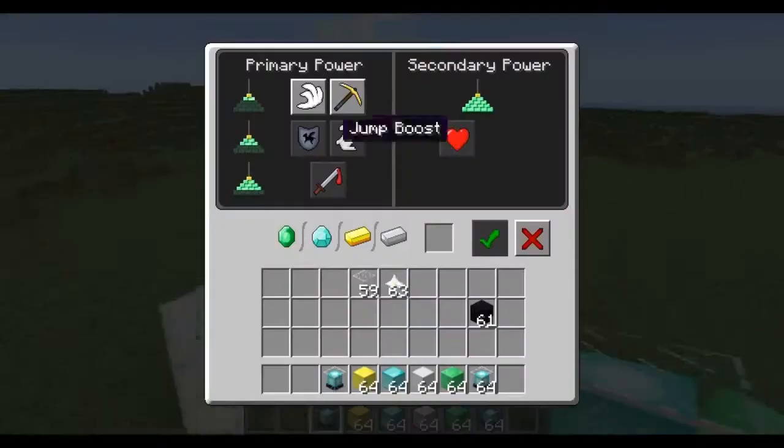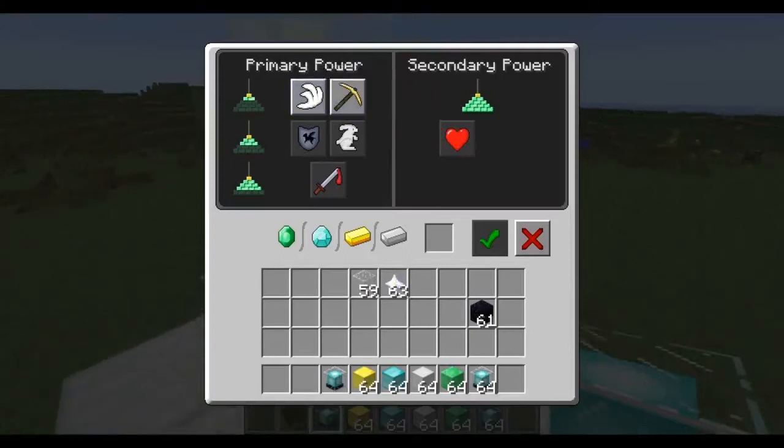You can only choose one primary power from the available options, and there is also regeneration as a secondary power. To unlock the secondary power you need to build a bigger base, which will also give you a larger radius. The bigger base actually boosts your power — so you can have speed and an improved version of it.